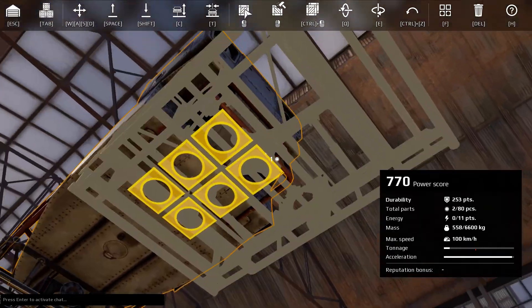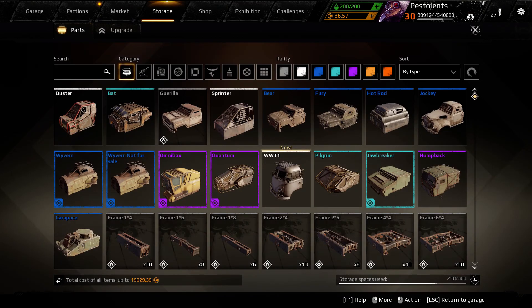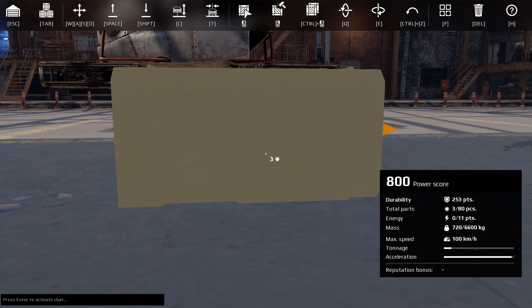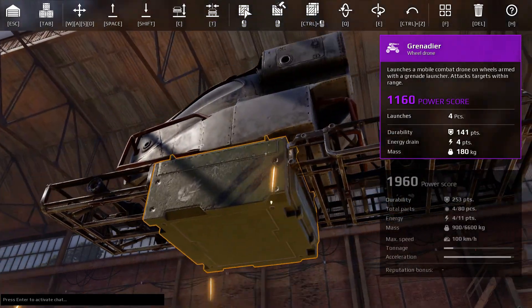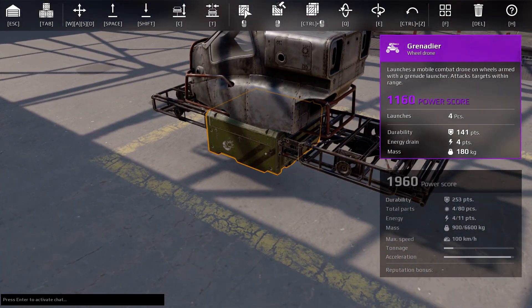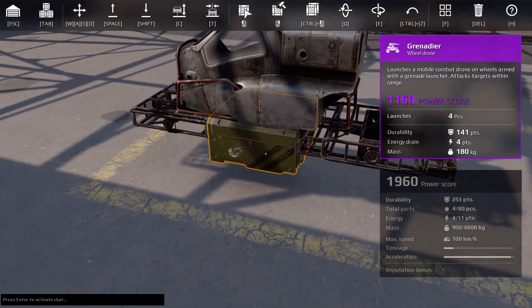Center that up and put it there. Now we're going to grab our first weapons platform, which is going to be our grenadier — flip it around backwards and slide it underneath, center it as so. Now our goal is to get three of those on here, but there's going to be a slight problem with that because this cabin